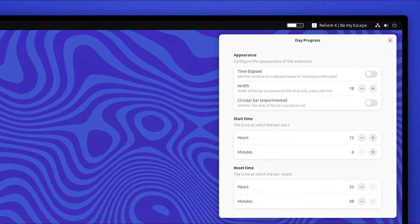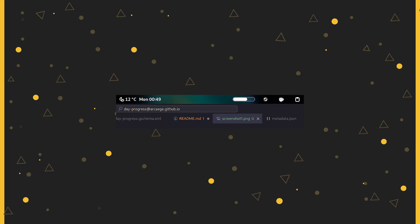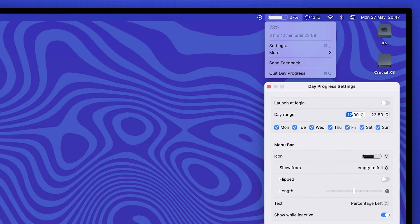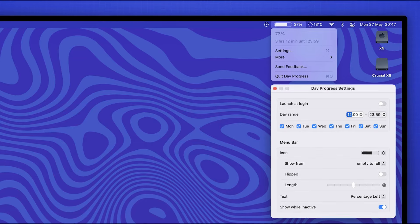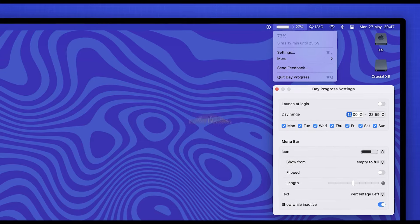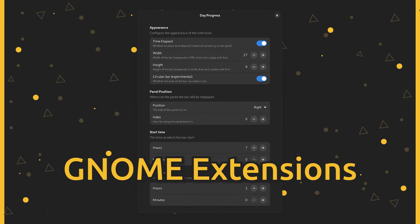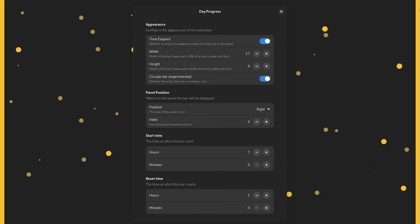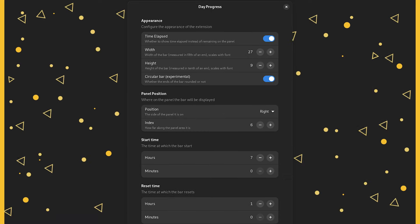He encontrado esta novedosa extensión para GNOME Shell: Day Progress. Agrega una barra de progreso al panel, permitiéndote visualizar cómo avanza el día. Puedes alternar entre ver el tiempo transcurrido y el tiempo restante, aunque la falta de configuración de la hora de inicio podría limitar su utilidad en algunos contextos, como el seguimiento de turnos laborales o periodos de estudio. Al estar disponible en GNOME Extensions, instalarla a través de Extension Manager es fácil, haciéndola accesible para quienes buscan monitorear su día en el entorno GNOME.